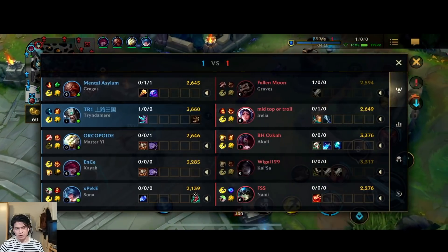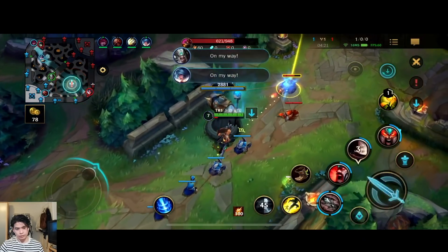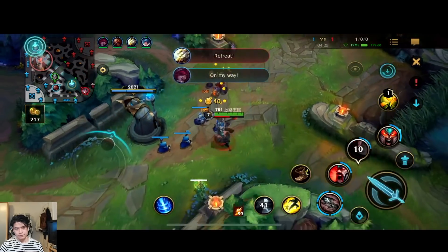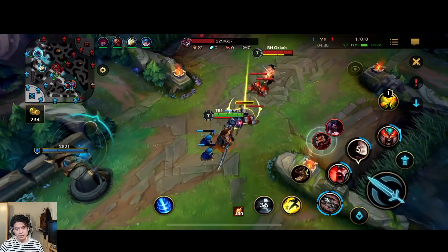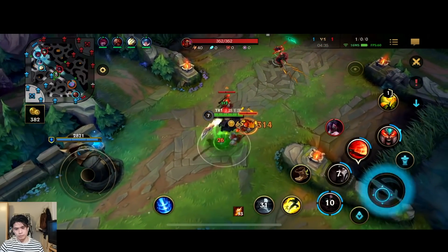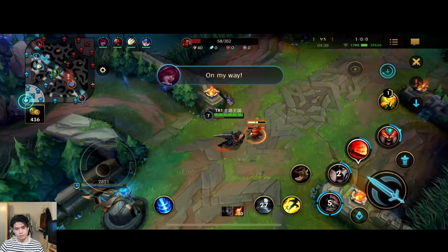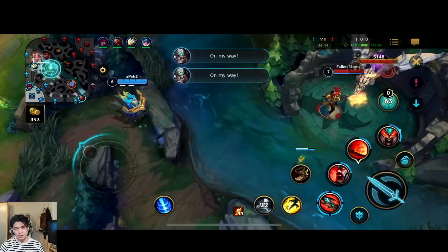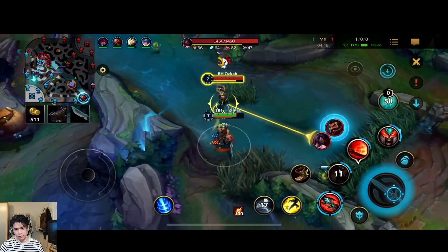Dragon is gonna spawn. Akali is moving down — maybe they are on Rift Herald. Nope, he is on Dragon. Basically, the moment you have a lot of crit chance, you can stack up rage very easily since every crit is gonna give you more rage, and the Q really gives you so much sustain.